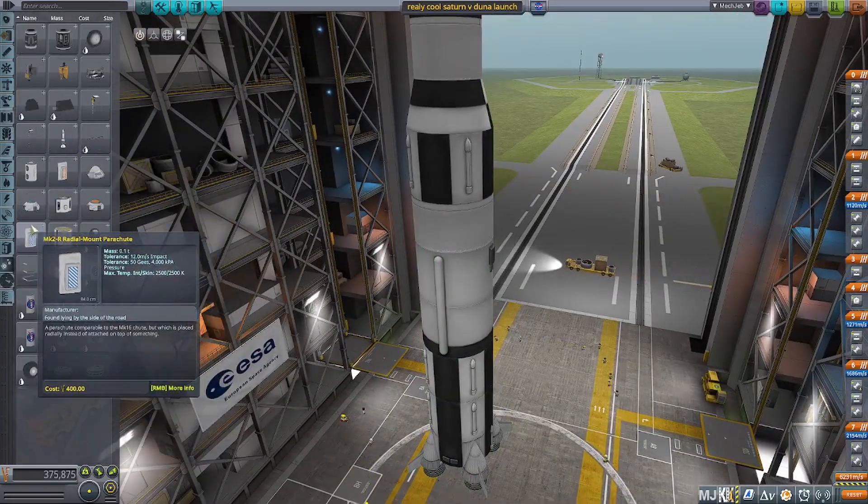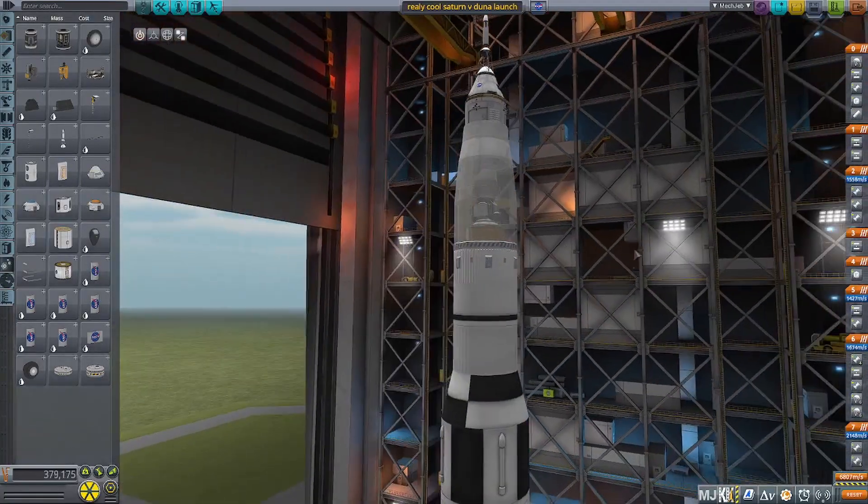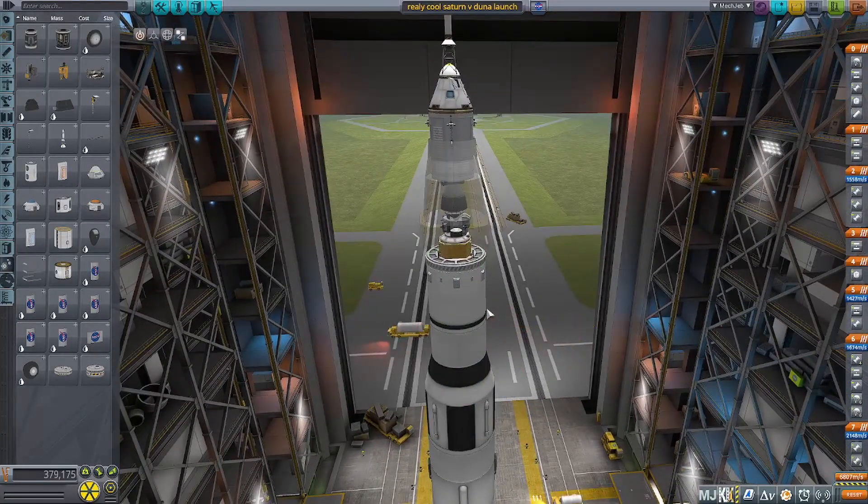I put in the name that it would go to Duna, because I thought it would have enough fuel to go to Duna, but unfortunately it did not have enough fuel to make it to Duna, so I ended up settling for landing the Saturn V on Minmus.